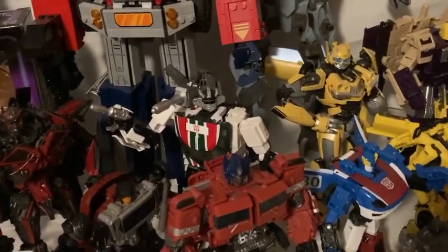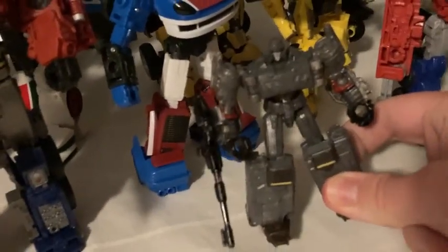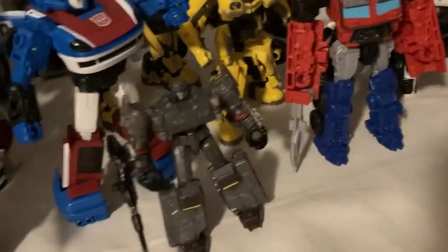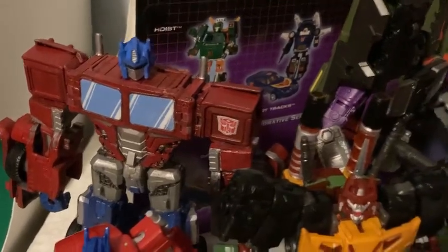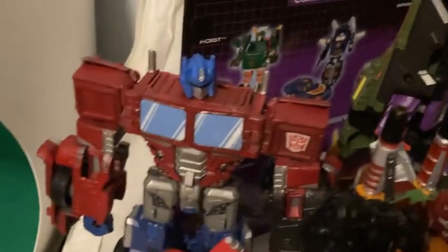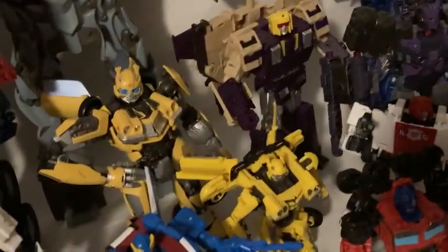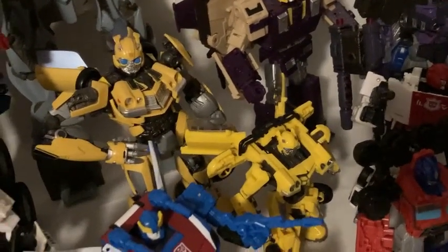We got a KO Masterpiece Wheeljack, and I really like him, so I might start branching out into more Masterpiece-style figures. We got the holy grail: a custom Combiner Wars Megatron, painted, that I got for like two dollars at my local used toy shop. Along with a customized Combiner Wars Optimus with a Siege head — painted and everything — honestly one of my favorite finds this year, also for like two or three dollars. We also got Earthrise Smokescreen, both Rise of the Beasts Bumblebee and the Studio Series version, and the Yolo Park model kit, which are both pretty much in my top five figures for this year.